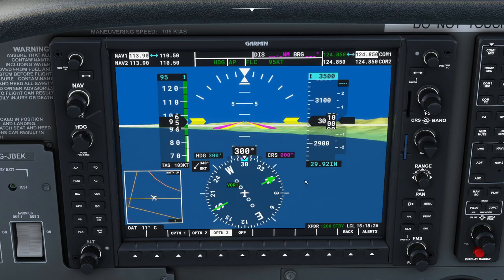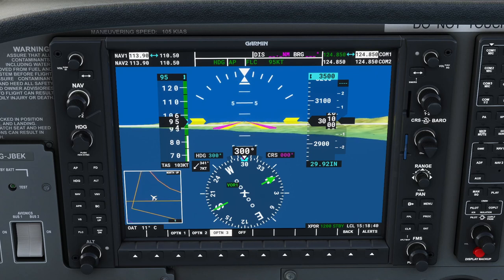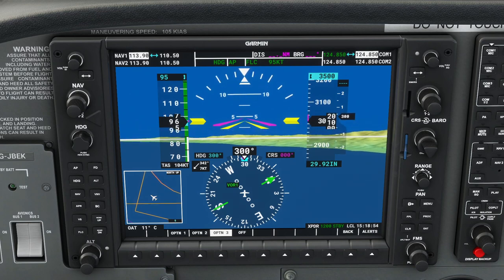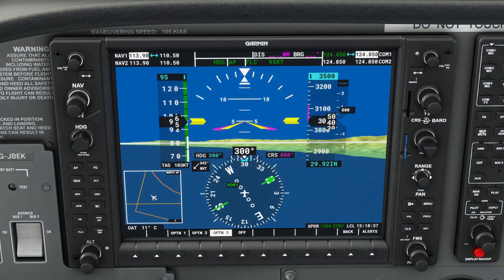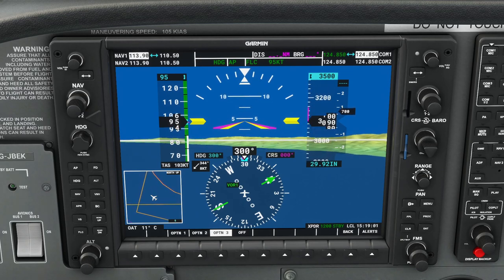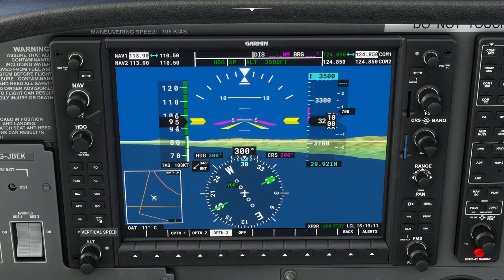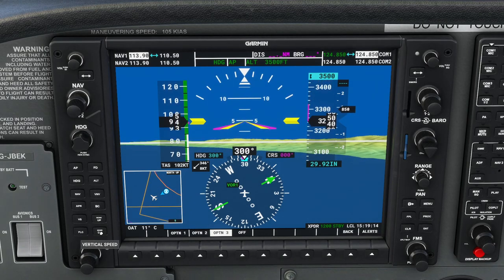In flight level change mode, the aircraft uses the throttle to climb. We're doing 95 knots — any power in excess of what's needed to hold 95 knots will be used to lift the nose. So the autopilot controls pitch to maintain 95 knots. If I push the throttle all the way forward, instead of accelerating, it lifts the nose. You can change the target speed using the nose-up and nose-down buttons.